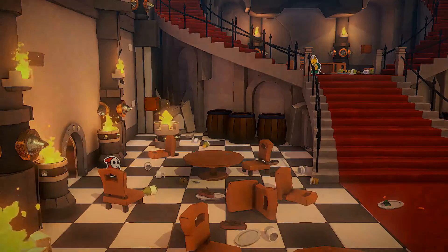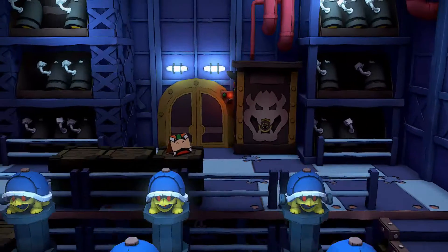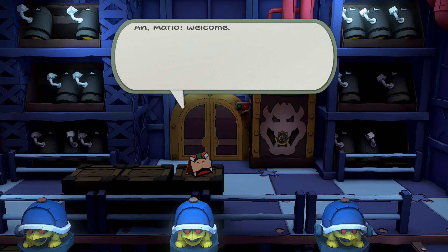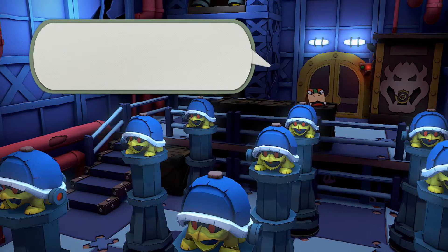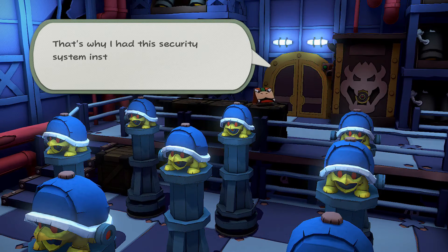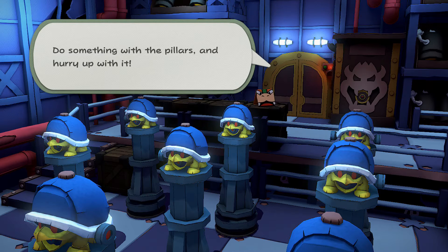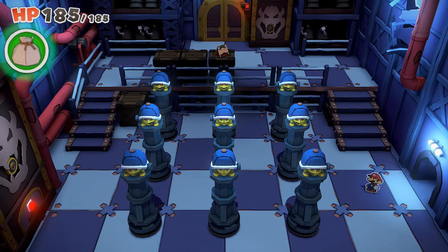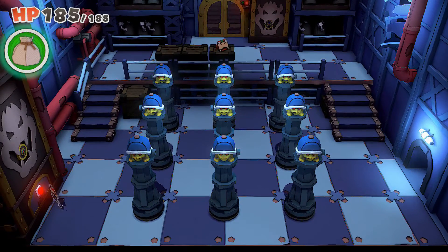There's a Shy Guy here who says Lord Bowser waits for you. And there he is - he's just chilling there. Bowser says this is merely a supply closet but wait until we see what's on the other side of that door. He normally wouldn't allow us inside these confidential areas, but that's why he had a security system installed. To unlock the door we have to do something with those pillars.